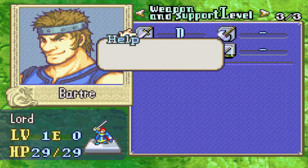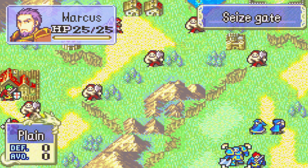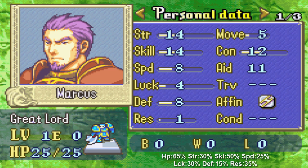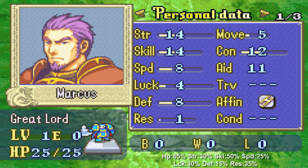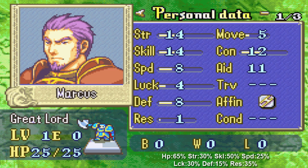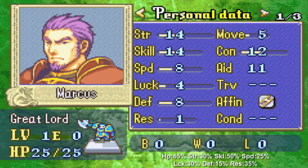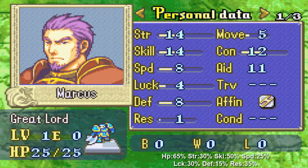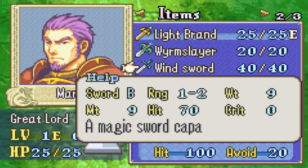Then we have Marcus, who actually randomized back into himself. He's a great lord now, so he runs around with swords and axes. You can get anyone in this position - even unpromoted units in Marcus's situation, but then they promote upwards. I've heard of people getting Pent as their pre-promoted guy, and Pent is through the roof in terms of base stats - they just massacre the early game. This version of Marcus is a little bit worse because he doesn't have a mount and his base stats seem a lot lower, particularly his speed. But Marcus is still going to be a valuable unit in the early game, even if he probably can't keep up with the rest of the team. He comes with a light brand, a worm slayer, and the wind sword.